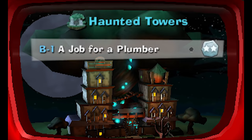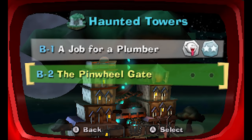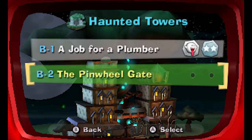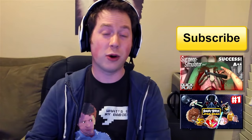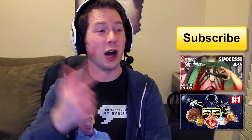You'll be happy to know that the Haunted Tower's water system is now completely functional. I also have news regarding the dark moon piece, but why don't you take a break - you're looking a little soggy. Thanks, maybe I will take a break. Come back next time for more Luigi's Mansion Dark Moon, and thank you so much for watching. Up next is B2, the pinwheel gate. Goodbye! I'm Zack Scott - subscribe if you have not. If you like this video and want to help this channel grow, all you've got to do is click the like button below. Thanks so much for watching!